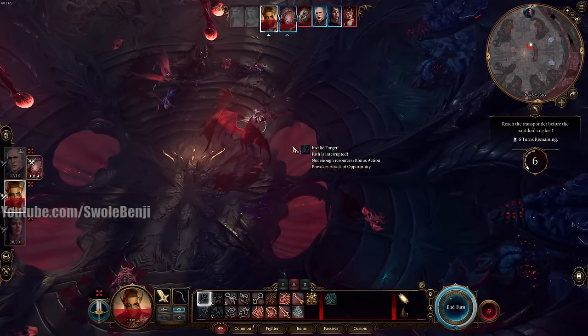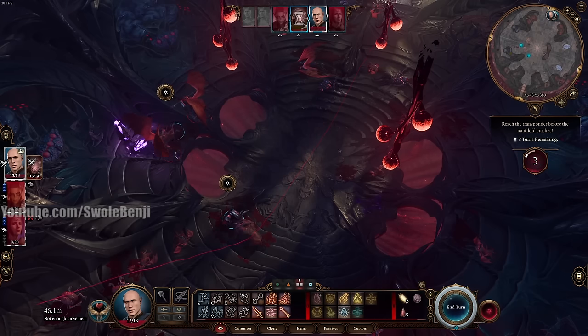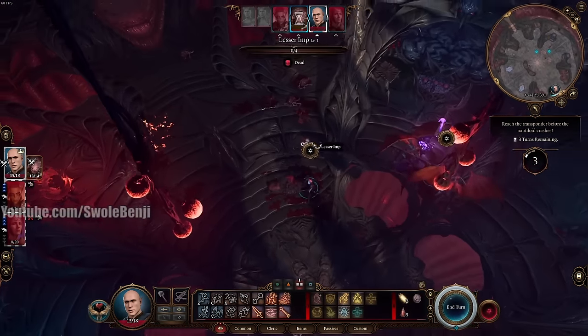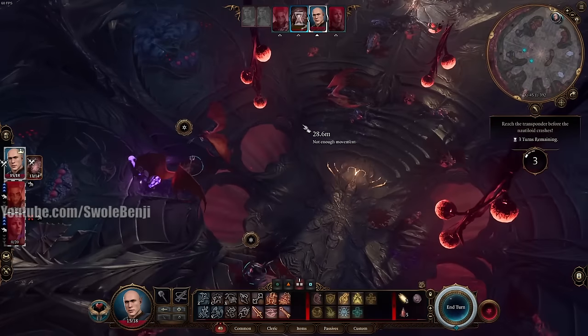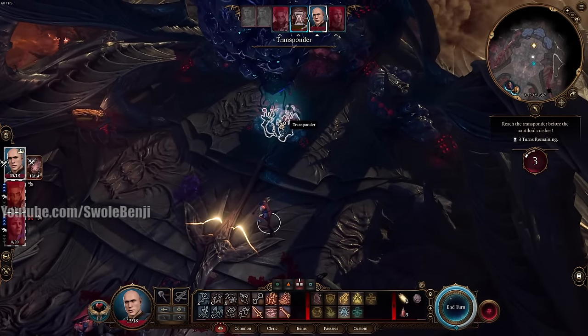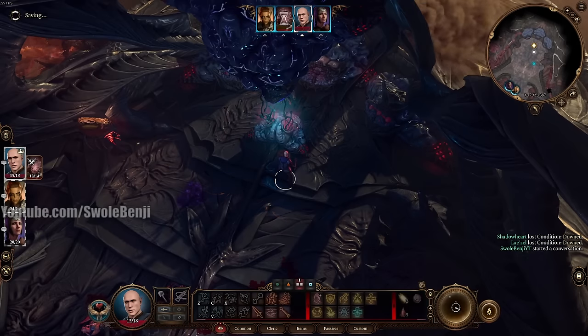It looks like they just put a patch out a day ago. I literally can't get Lazel to jump into these holes and die anymore — that exploit was fixed. It essentially let you start the game with Lazel in your party as soon as you drop down. That's fine — we'll just get her normally. Go to the transponder, trigger the cutscene, and I'll see you on the beach. Once spawned on the beach, head north and awaken Shadowheart and get her into your party.